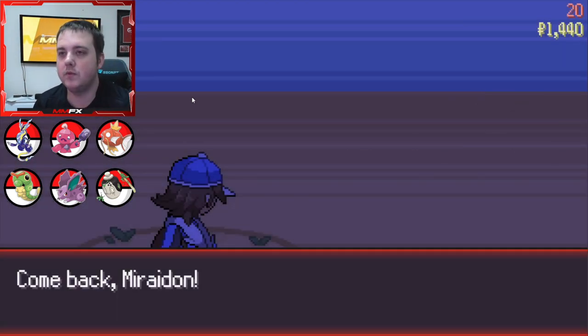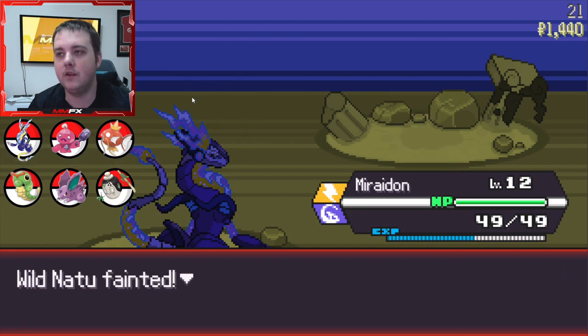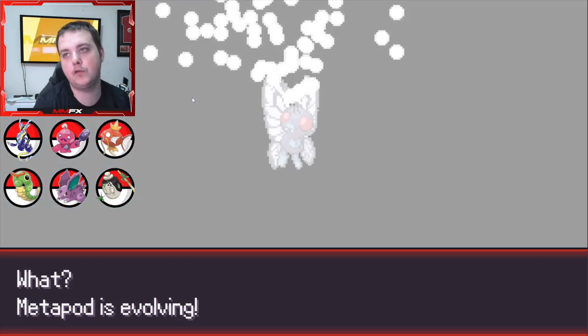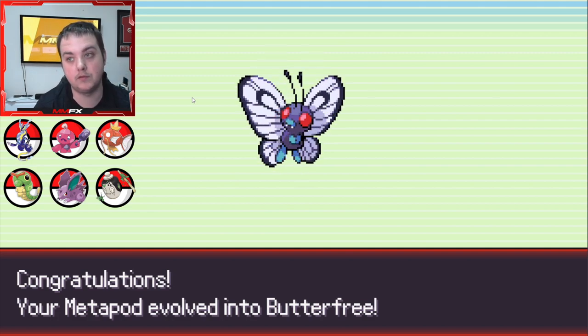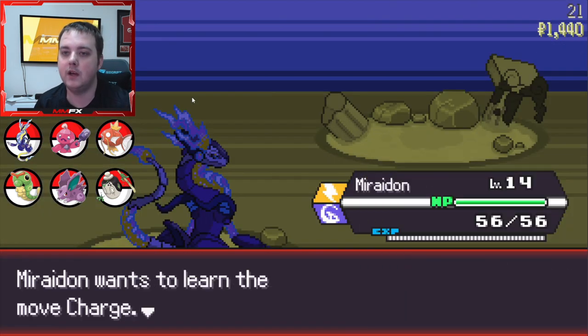We also could have come into this with a full set of shinies which would have been a good approach. We got a Butterfree finally - the reason I wanted Butterfree is because we can get a Gigantamax Butterfree which would be insane. I've not had a Gigantamax even though I've had the band.